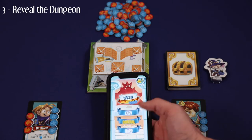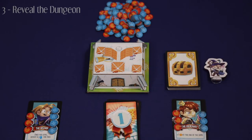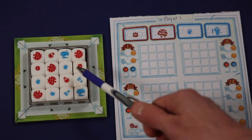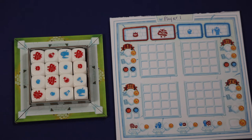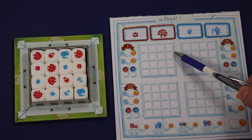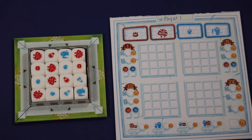Then once everyone's ready, start the timer app, and then reveal the lid to the dungeon. Once the dungeon is revealed, each player has to draw a path through the dungeon to fight monsters and collect potions in the time limit chosen. So for instance, both of these players have 45 seconds to draw a path through the dungeon. When you're drawing a path through the dungeon, you draw it from your perspective, wherever you happen to be sitting. So for instance, if this player wanted to start in this tile of the dungeon, they would begin by drawing their path here.